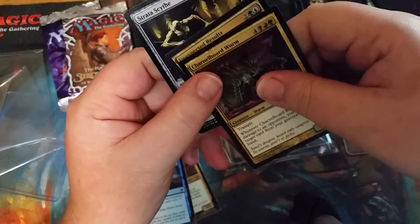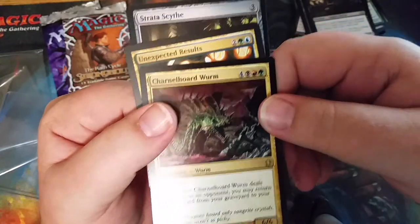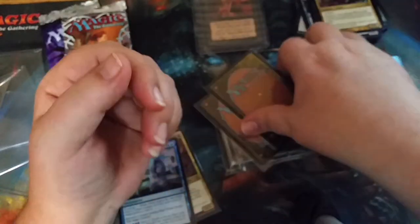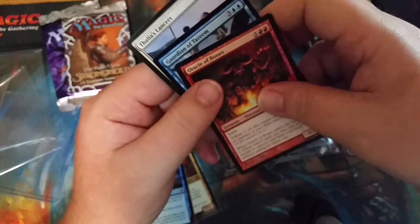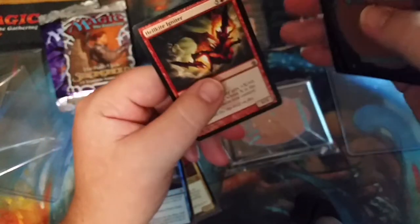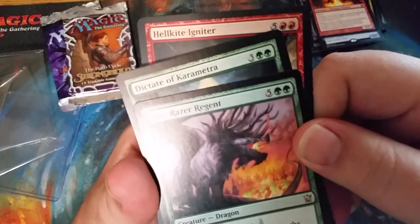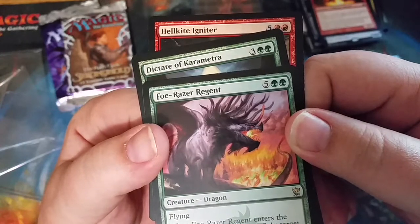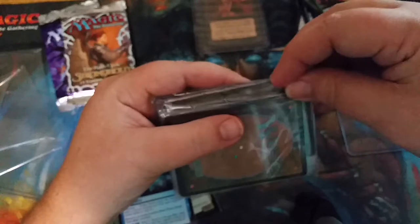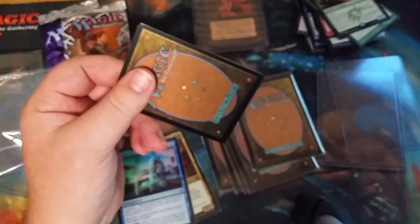Dual land, baby — that's what we want! We got Stratoscythe, Unexpected Results, and Charnel Worm — I'm a terrible pronouncer. Thalia's Lancers, Guardian of Tazeem, Oracle of Bones. I'll probably look most of these up just to see if they're worth anything. Full Raza Regent, Dictate of Karametra, Hellkite Igniter. And here'll be the last one, so my hopes for a dual land are dwindling ever so by the second.